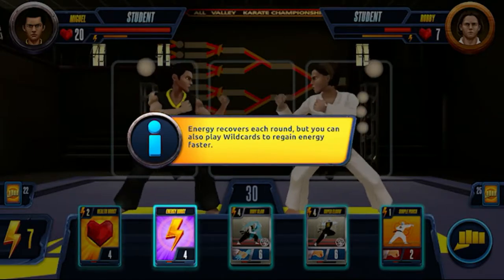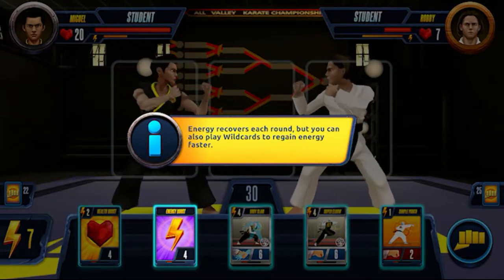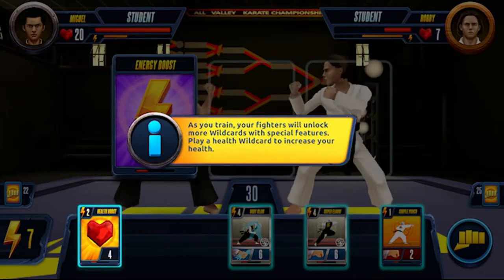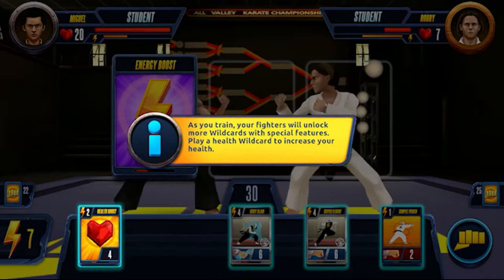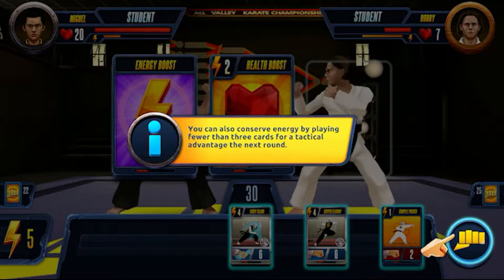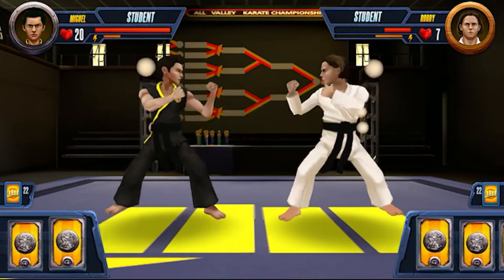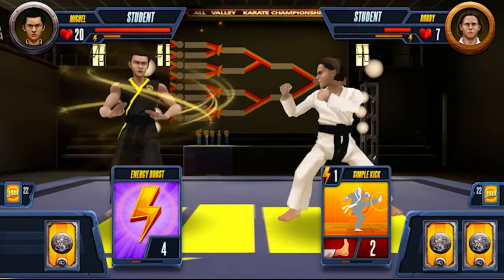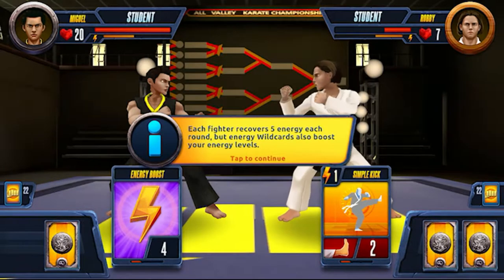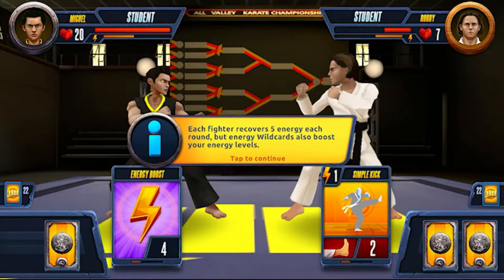Each fight card you play costs energy. You can manage your energy levels this round to play more powerful cards the next round. Energy recovers each round, but you can also play wild cards to regain energy faster. As you train, your fighters will unlock more wild cards with special features — play a health wild card to increase your health. You can also conserve energy by playing fewer than three cards for a tactical advantage the next round. Every fighter recovers five energy each round, but energy wild cards also boost your energy levels.